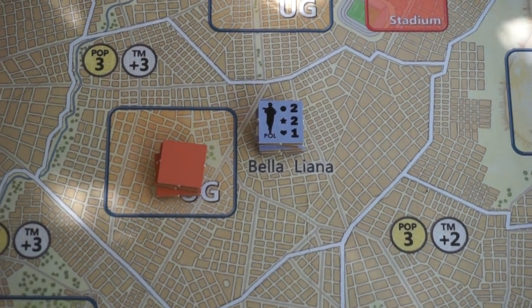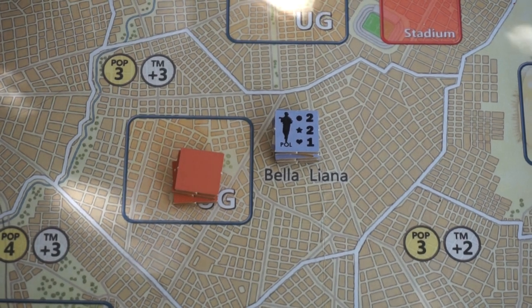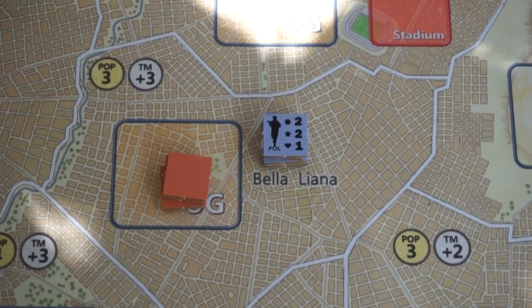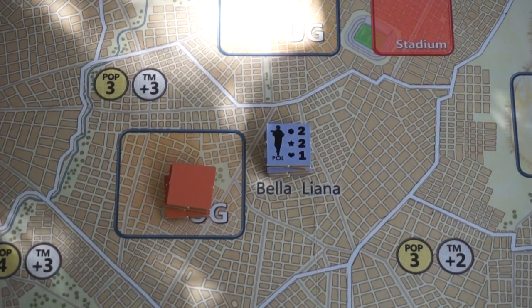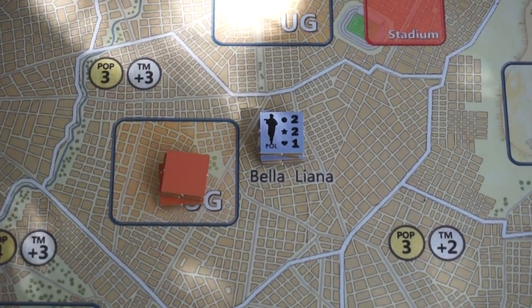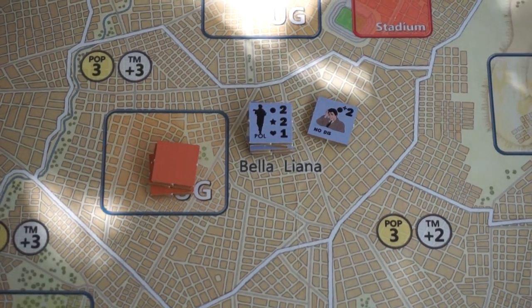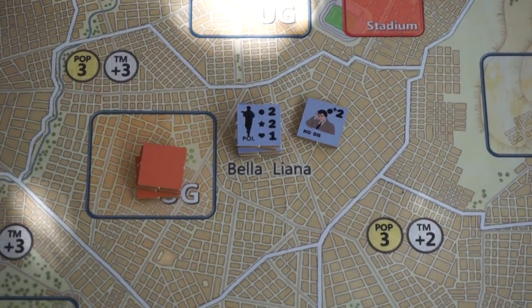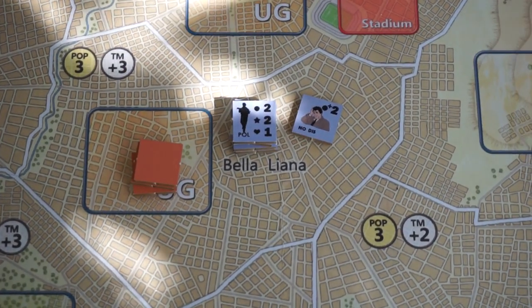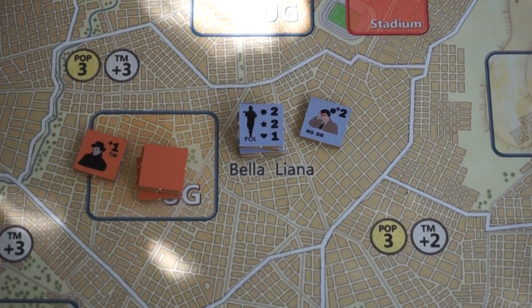The insurgent has another benefit in that they're going to add the terrain modifier for the area. Now both of us might have assets in our stacks. These aren't units — they don't necessarily have ratings for everything, but they have something that will help us in these situations. So this detective might give me plus two to my intelligence rating for that mission, for that stack. Maybe the insurgents have this spy in their stack, giving them plus one to their terrain modifier.